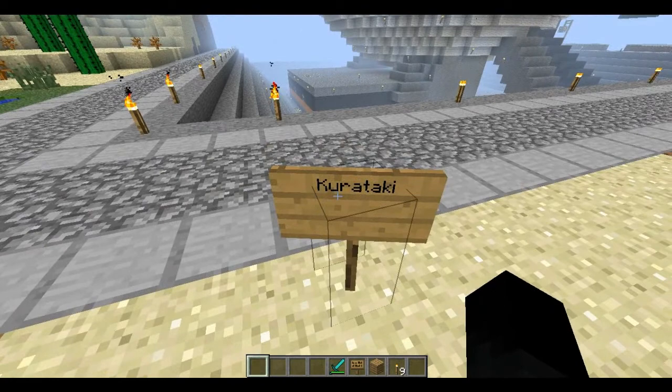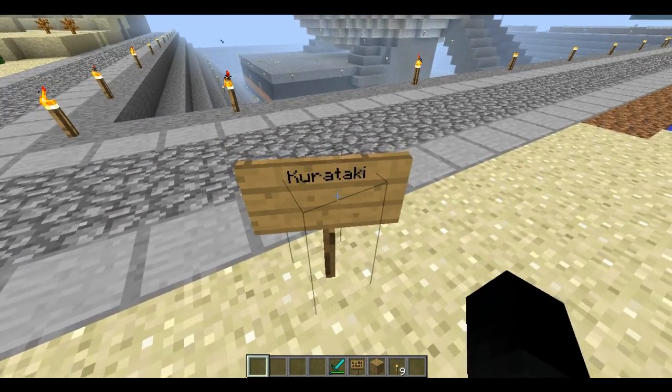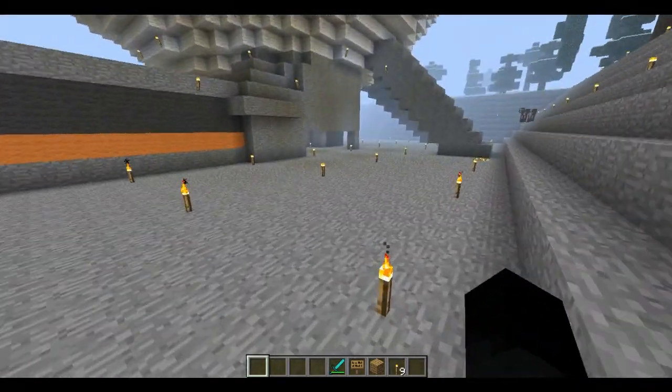This is the guy that made the map right here. I made a sign — Karateke. Sorry if I'm pronouncing your name wrong, but this is the guy that made the map. His YouTube channel name is here, so check out his YouTube channel. You can download the map from him.